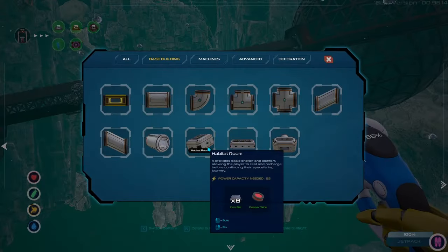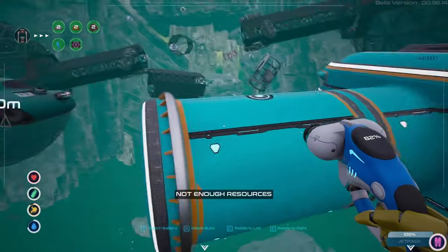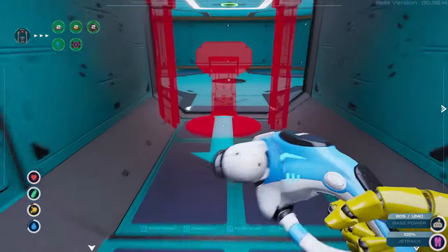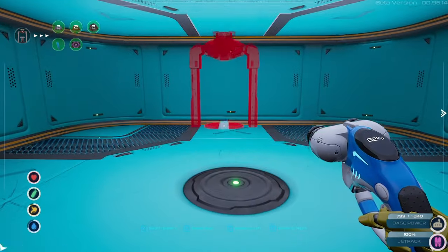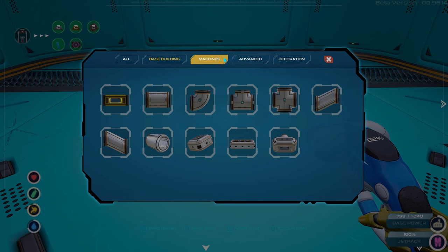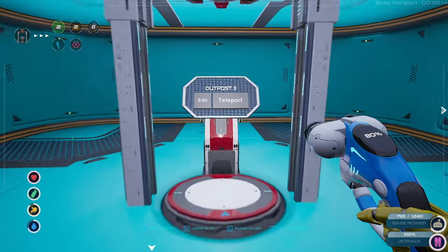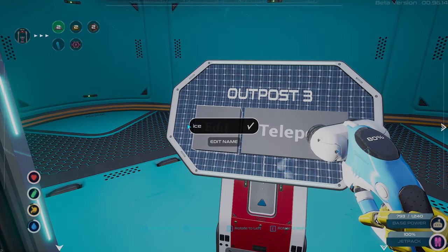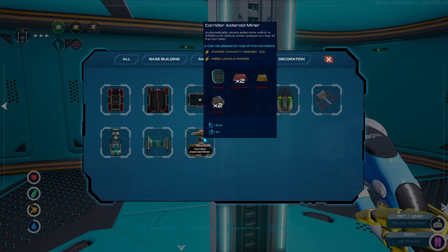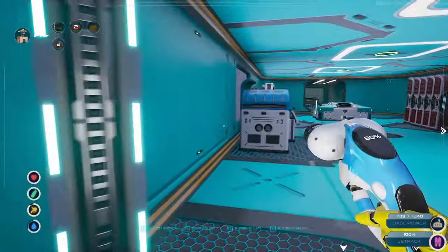I wonder — if I put my base in here will it mine nanite? It's kind of in reach. Let's try: habitat, airlock, advanced miner — not enough resources. I didn't take the resources for the miner machines! Teleport. Why not? It says I have everything I need. Teleport station — it works now, amazing! Good stuff.